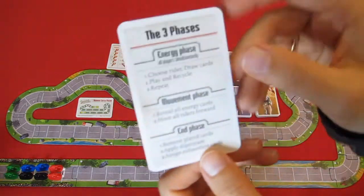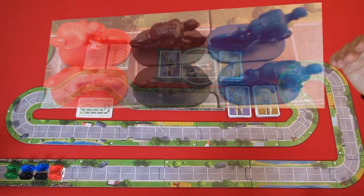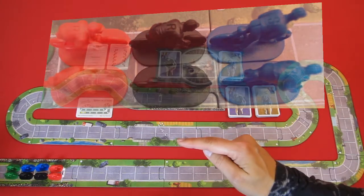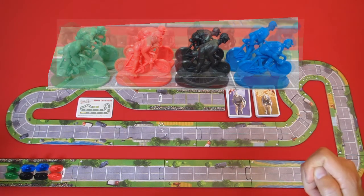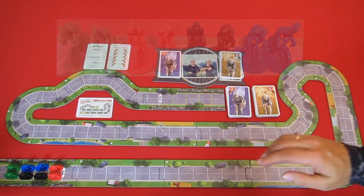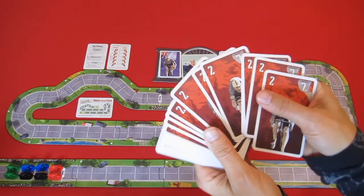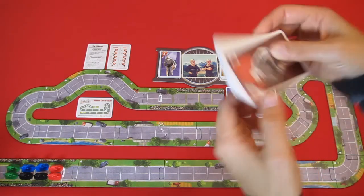There is a player aid card showing the different values for the sprinter and the rouleur, and that you have 3 of each value. There are also three phases in the game. Each player receives two cyclists in plastic — the rouleur sits low on the bike with an R on his back, and the sprinter is half standing up with an S on his back. There are also exhaustion cards with a value of 2 for both the rouleur and the sprinter.